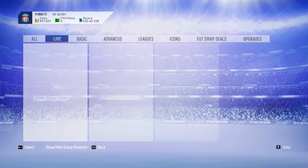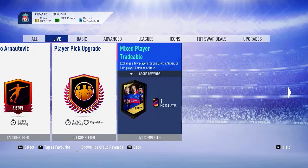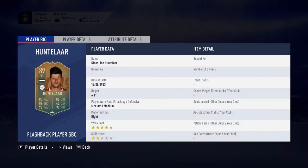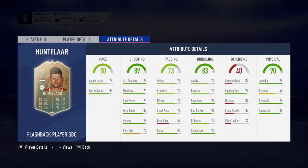I will be uploading daily SPCs. So today one of them is flashback hunter. Look at the card — it's sick enough. 80 pace, 89 shooting, 73 passing, 83 dribbling, 40 defense, 90 physics. Which means the player is very good. We can review him — physical stamina.